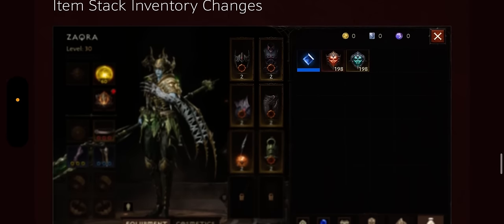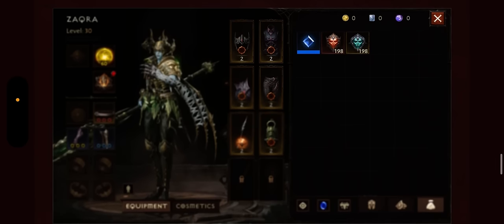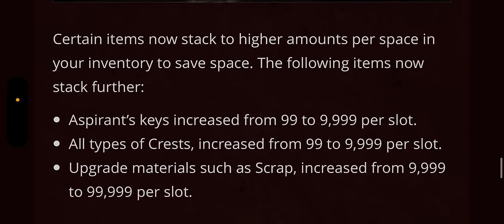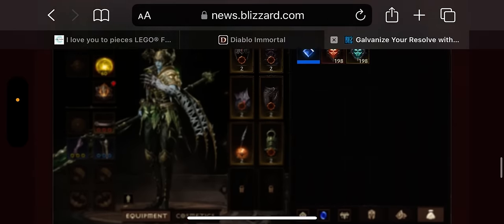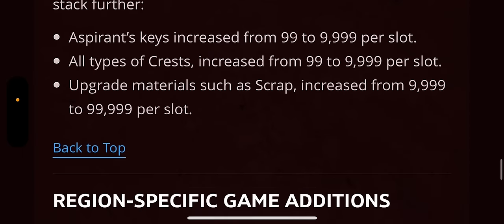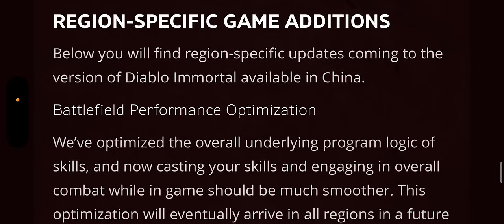Item stack inventory changes are coming. Certain items now stack to higher amounts in your inventory to save space. Aspirant keys go from 99 to 9,999 per slot. Crests increase from 99 to 9,999. Upgrade material scraps increase from 9,999 to 99,999. Just a little bit of cleaning up of our bags.